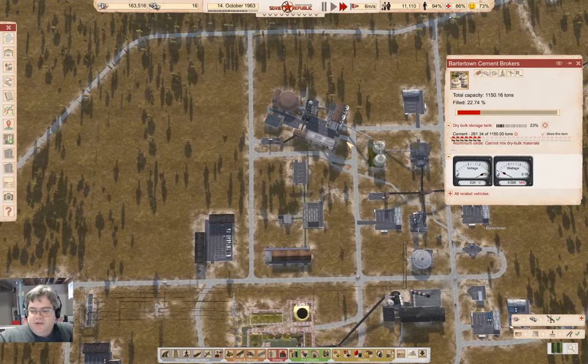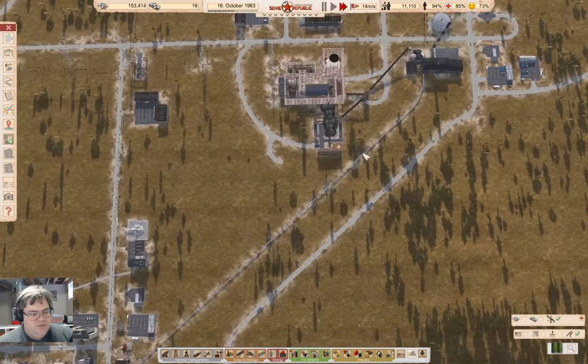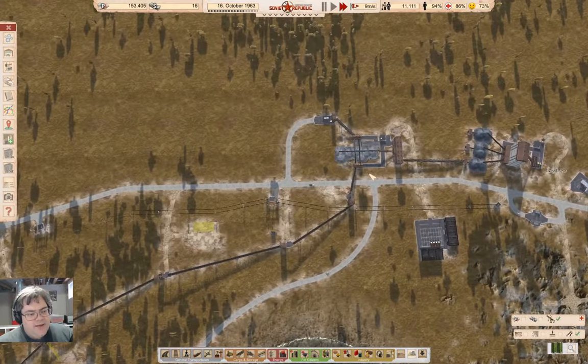Hello everyone, welcome back to Cosmonaut, mostly playing Workers and Resources: Soviet Republic. So last time there was a lot of random faffing about, and I've dramatically reduced the exports because there were too many of them. We're sitting here letting the cement production catch up and fill up the tank, and that should ultimately help our gravel situation some. But I think I should do something here.